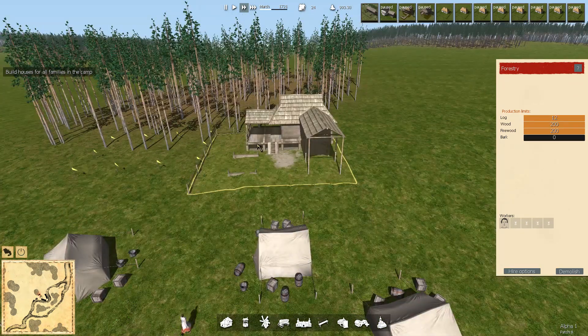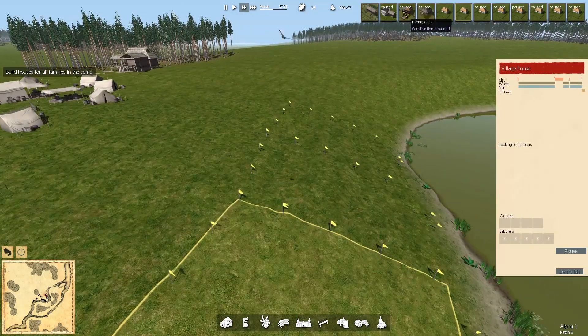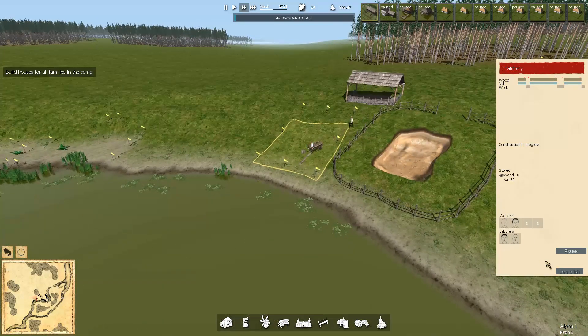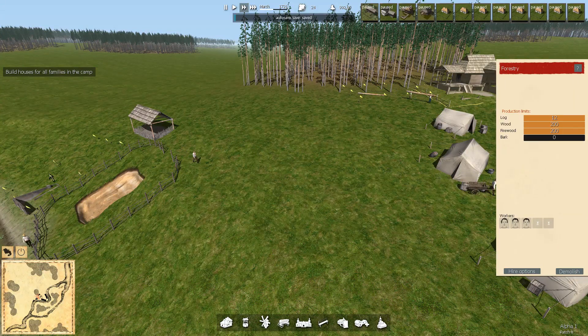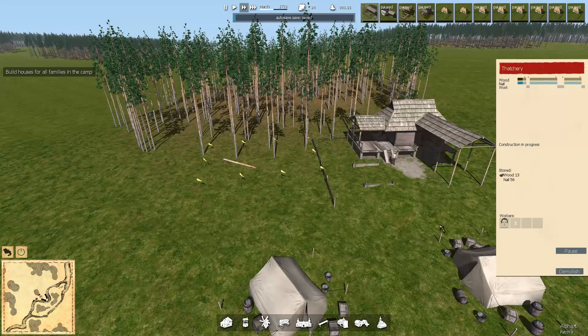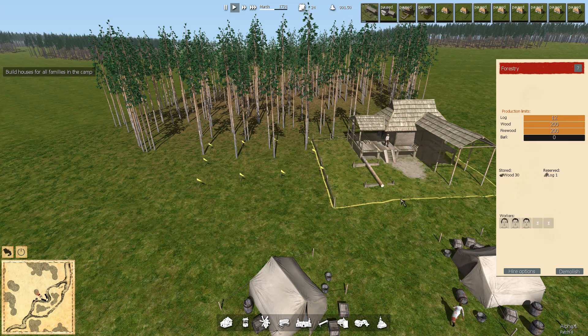It always takes a minimum of two people to do anything at the forestry, because it takes two people to chop down and carry the trees. Now we've got workers in the lumber yard. You can see them go over here, pick up the trees, bring them to the forestry. They'll eventually carry the trees inside, cut them, and then carry them out to the homes and whatnot.